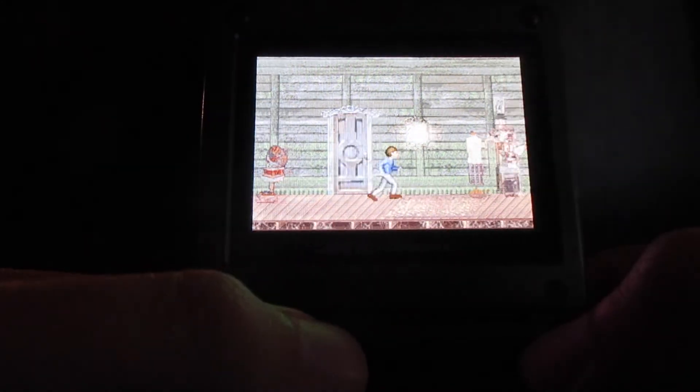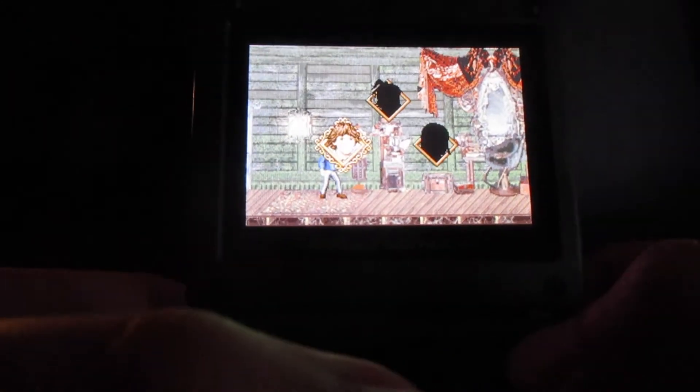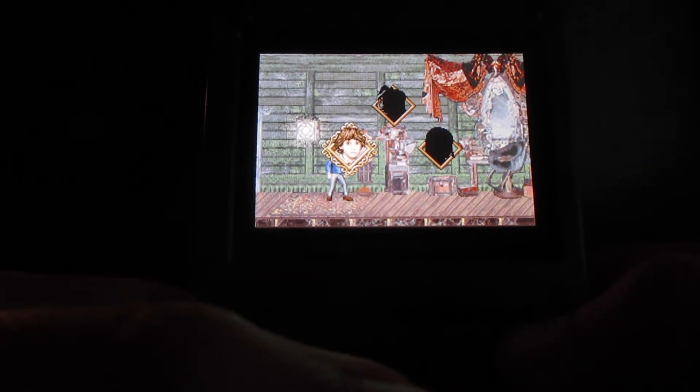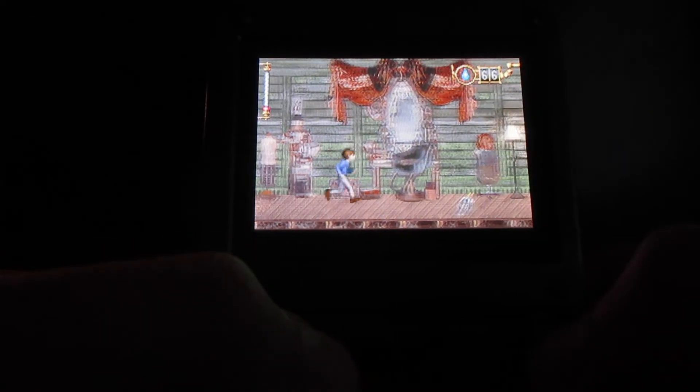Welcome back to more Lemmy Snicket, A Series of Unfortunate Events walkthrough. Sunny and Violet are not with us, so Klaus is the only character here in the meantime.